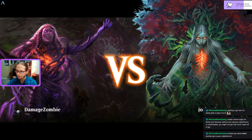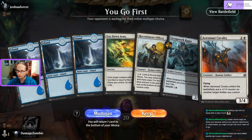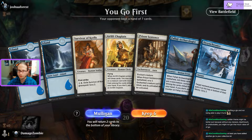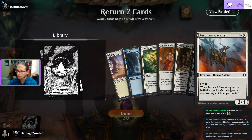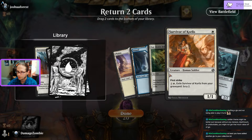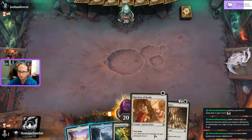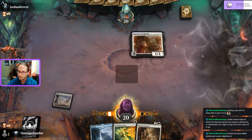Yep, we're in! Goshua Forest here we go. Taking a mulligan - no white sources, one Rager. Not good at all. Another bad hand. Last mulligan - keeping five. Bottoming the super expensive Cavalry since I don't want to lose my one-drop. Unfortunately the Rager goes to the bottom. This way I can drop my Planeswalker and my Survivor and pass the turn.